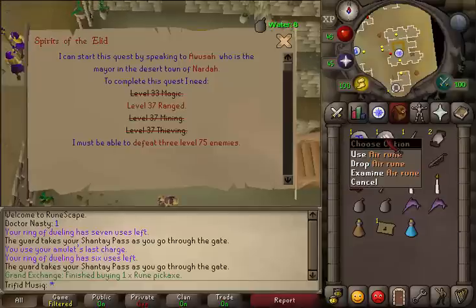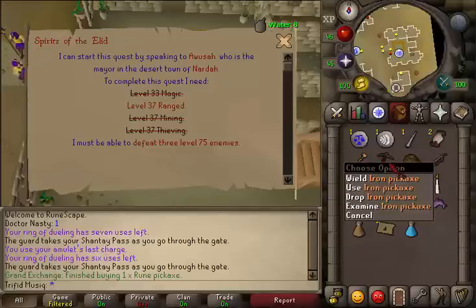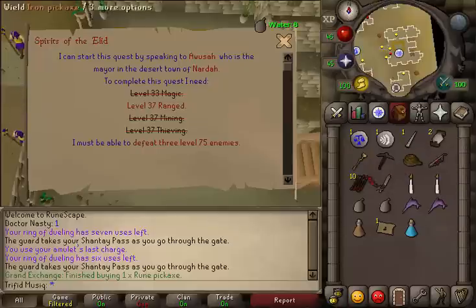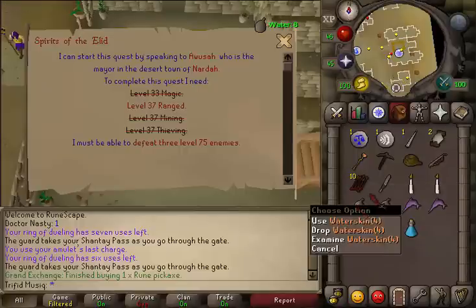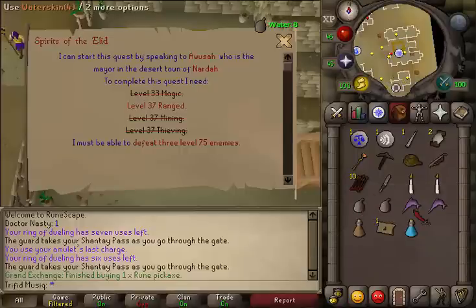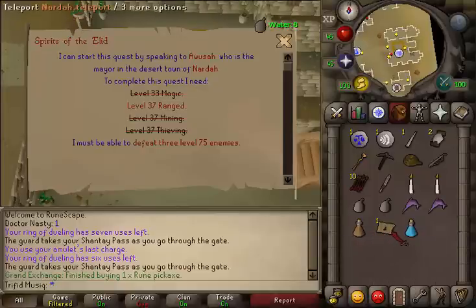You will also need 1 law rune and 1 air rune, 1 needle, 2 thread, any kind of pickaxe that you can use, a rope, any kind of bow and a couple of arrows, a knife, and any light source. What might be helpful is 1 or 2 waterskins, some food and armor for the boss battle. Also helpful to speed up the quest is 1 stamina potion and 1 Narda teleport, but those aren't required. You will also need at least 4 empty inventory slots at the start of the quest.